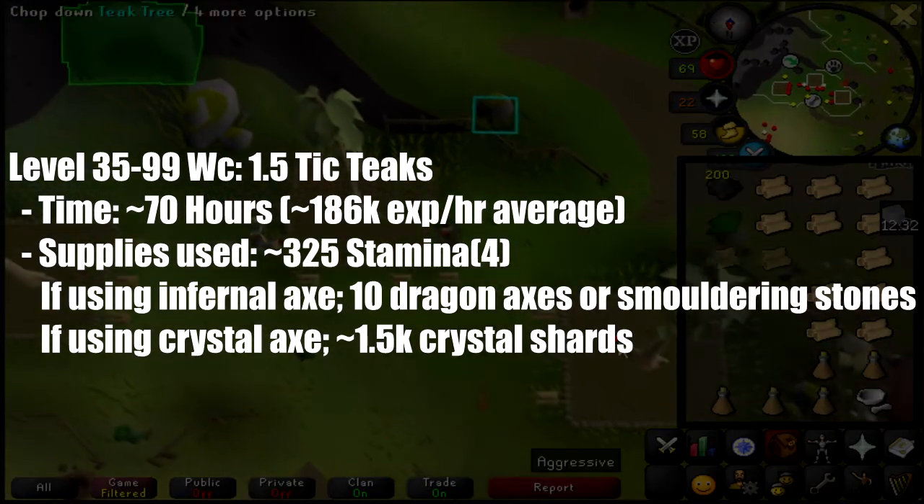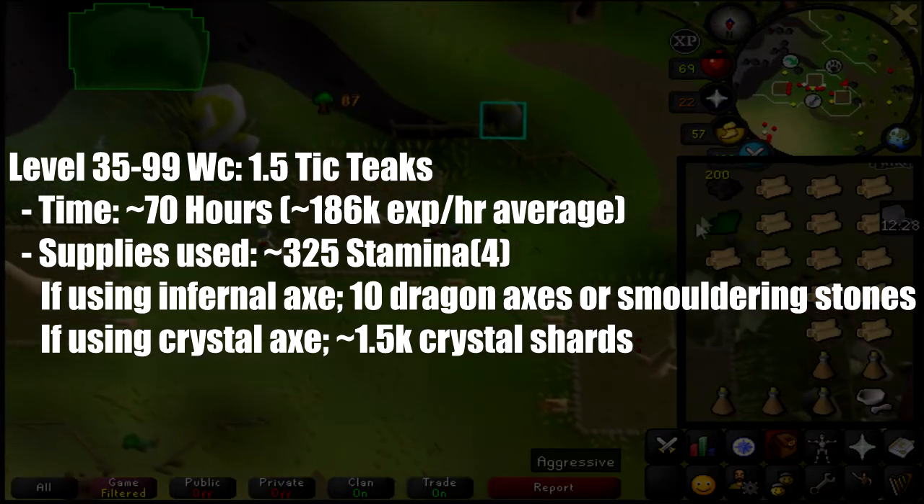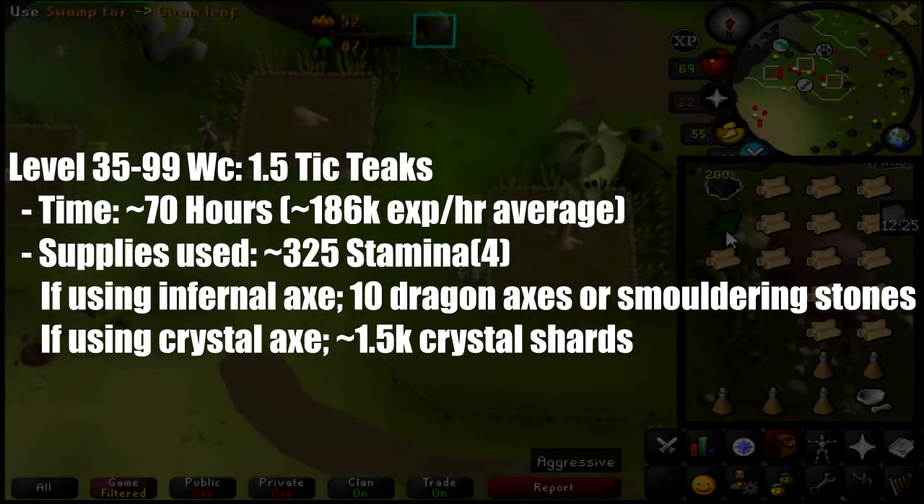It's recommended to have full lumberjack, an infernal axe, ring of endurance, weight reducing clothing for any open slots, stamina potions, dig site pendants, and banking teleports for stamina potions.